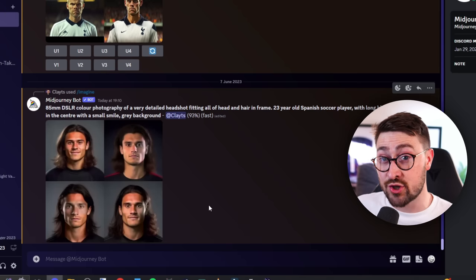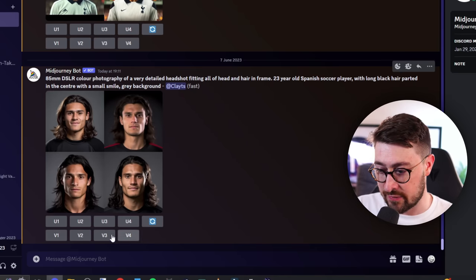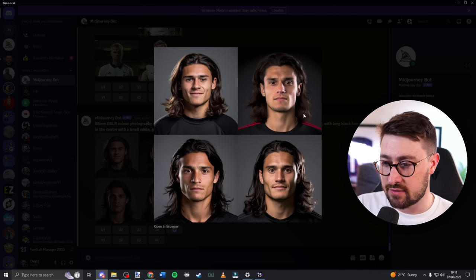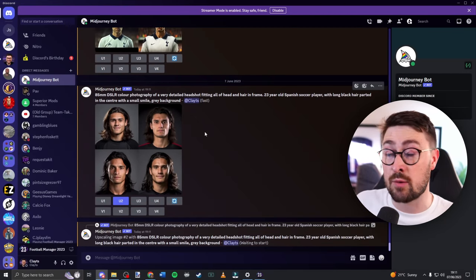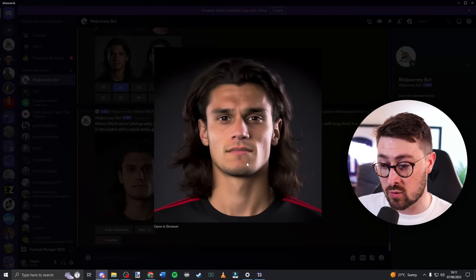At 93% it's nearly finished. Mid Journey produces four different versions of your player face, giving you some choice. You can generate variations or upscale the ones you like. I think I quite like the top-right version — I'm getting a very Danny Rojas vibe from him — so I'm going to upscale version two, which gives me a bigger, higher-quality version. Higher quality looks nicer in the game.